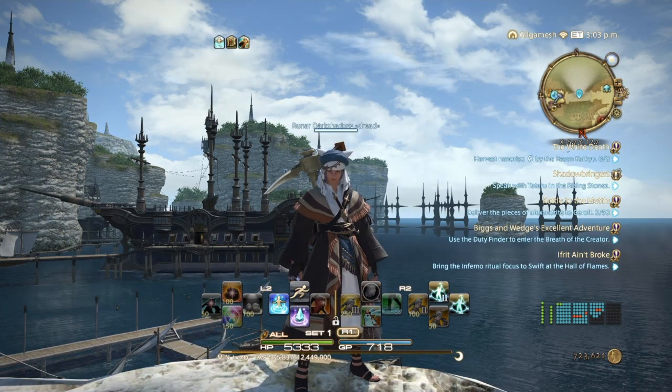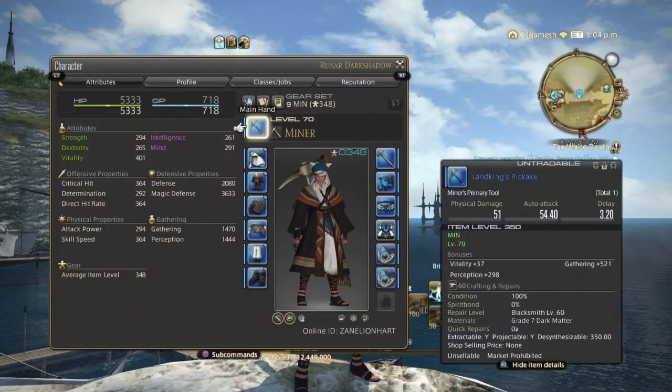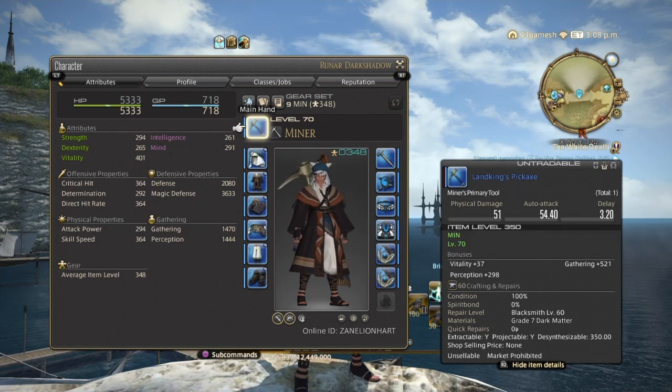The gear I'm wearing is the Land King set from Stoneblood — this is the scrip set. If you do not have this, use whatever you have to get to level 71, then increase your gear to level 71 gear, which is the Bright Linen set. Make it high quality and get it off the market board. Once you have that set, you should be good for a couple levels until you have to upgrade halfway, and then that set should take you to 80.